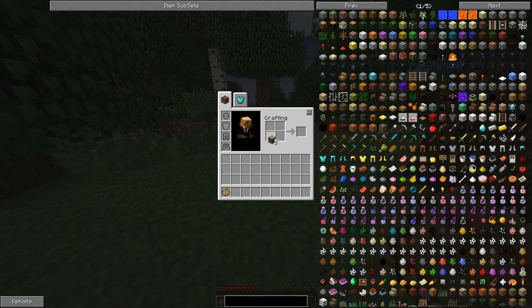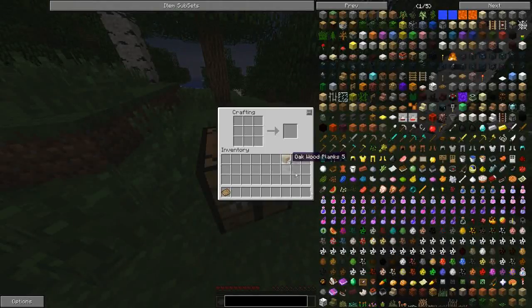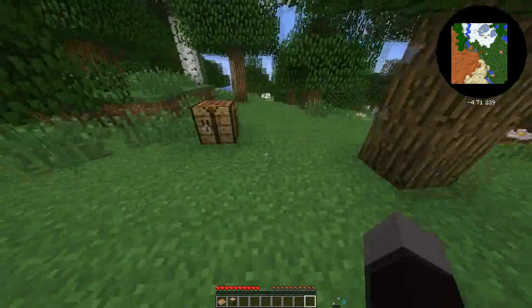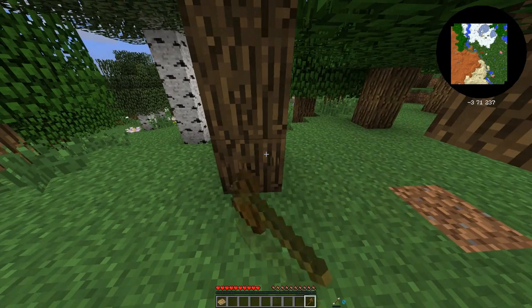Might make some stuff here. Let's see how we go. Make an axe, get some more wood. There we go. Sticks. Make a timber axe. Get some more wood.